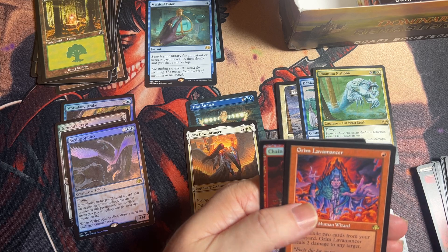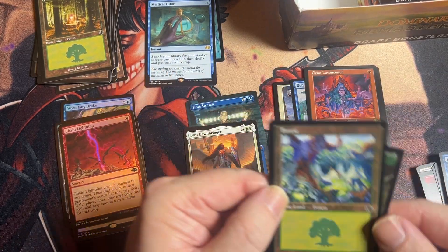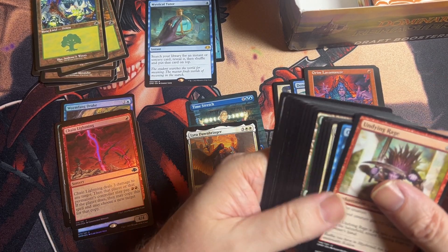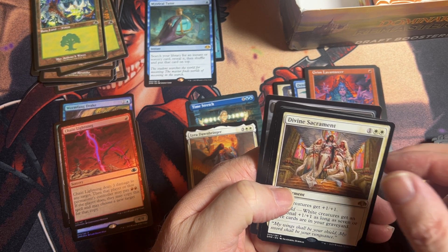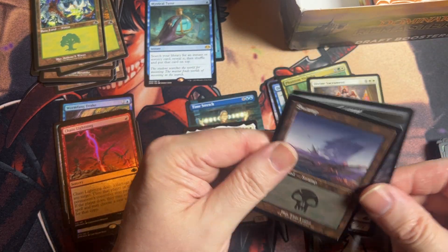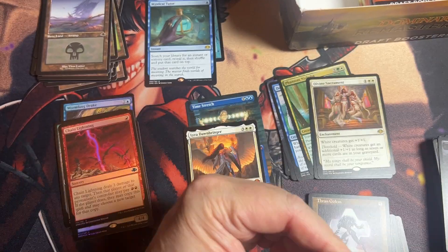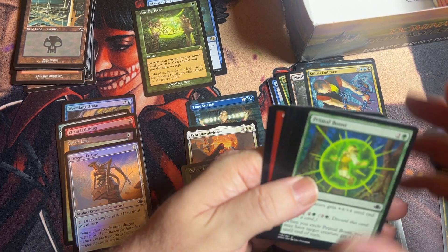The first stack had two tutors and two mythics. Let's see if we can do the same or better with the second stack. Starting off with a red retro frame, retro frame, a deep serpent, uncommon, uncommon, uncommon, and we have a rare cat beast spirit, and then a retro and a retro. There's our rare Grim Lavamancer, and then we've got a Chain Lightning and a foil.